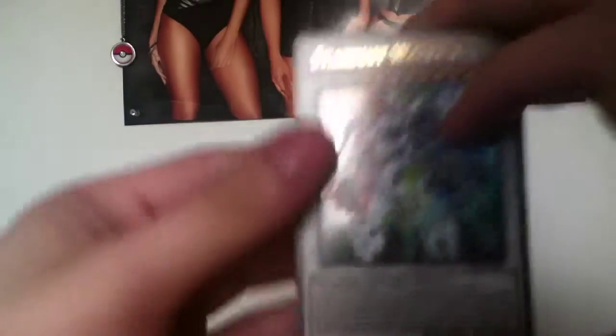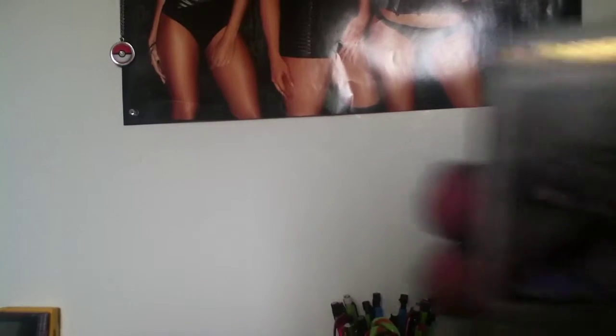First off, we have Stardust Warrior. We already read his effects before, but if you guys couldn't remember, you need one Tuner Synchro Monster and one or more non-Tuner Synchro Monsters — that means you need a certain Synchro Monster that's in this deck to summon him. Then there's Jet Warrior, which is a Warrior Synchro effect, which needs Jet Synchron and one or more non-Tuners. If this card is Synchro Summoned, you can target one card your opponent controls and return it to their hand. And if this card's in the Graveyard, you can tribute one level 2 or lower monster to special summon this card in defense position, but banish it when it leaves the field. You can only use each effect of Jet Warrior once per turn.